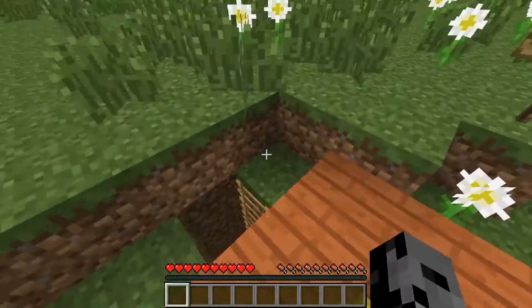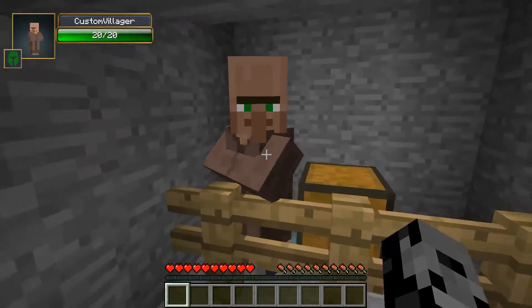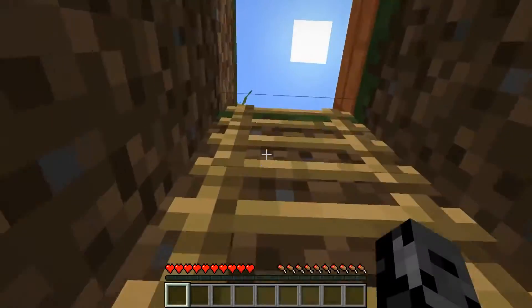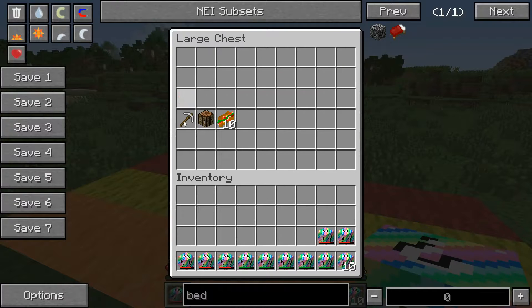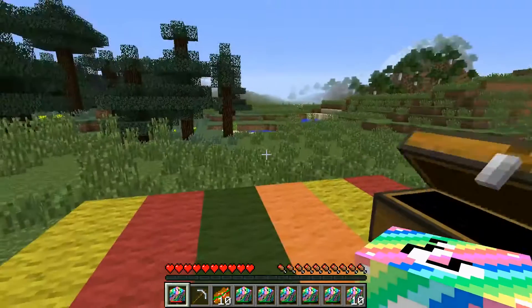We are heading over to the rainbow arena and fighting some bosses. This is where the villager is hiding - it's kind of dangerous with this mod. For trade today we've got a diamond for a ruby, an emerald for a ruby so we can make the emerald set. Gold for a stick, iron for a stick, sponge for a block of ruby, saddle for five rubies. In the starting chest we get 10 lucky blocks, five super lucky blocks, five super unlucky blocks, an iron pickaxe, a crafting table, and 10 BLT sandwiches.